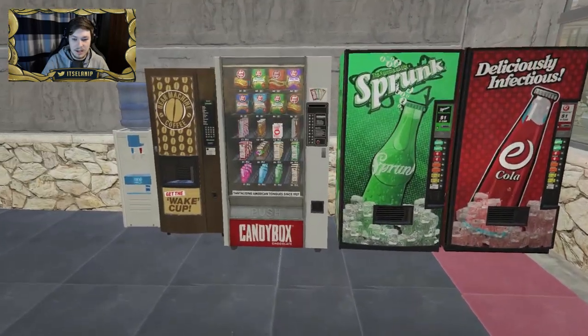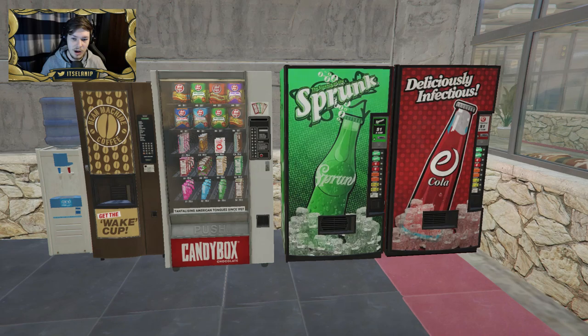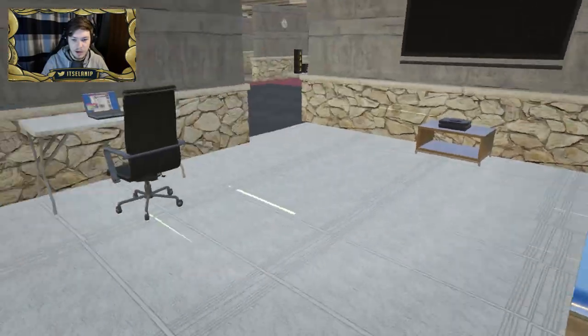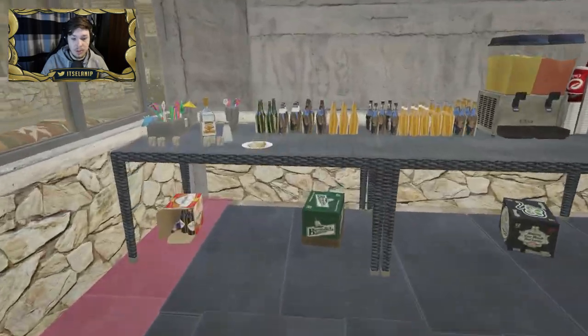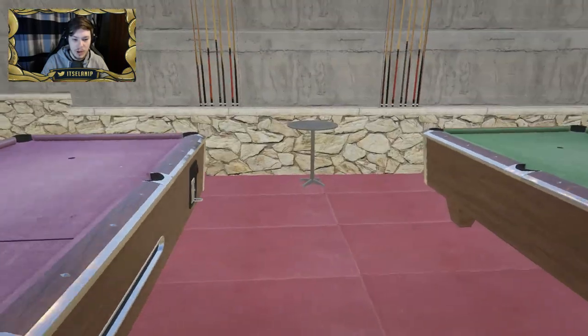There's a vending machine with snacks here as well, which is a bit weird to have in your house — what if your friends come over and they're thirsty but don't have a dollar for the machine? Through here looks like we have the first bedroom — looks decent enough, got everything you need: bed, TV, all the details. Pretty clean. There's one more room over here — looks like it's the entertainment room with a bunch of drinks, games, and a sofa.